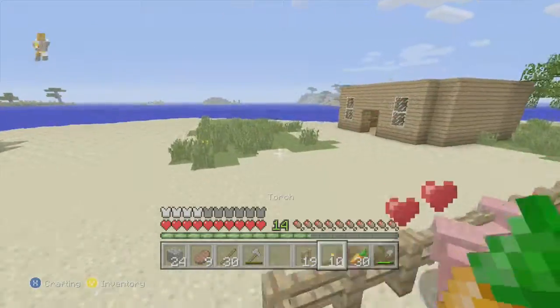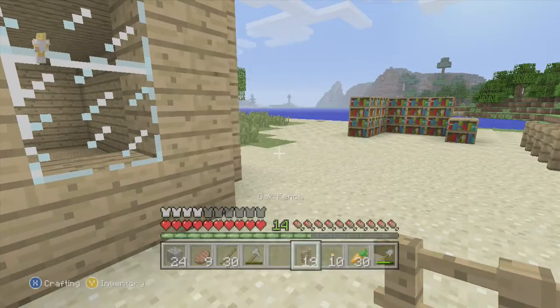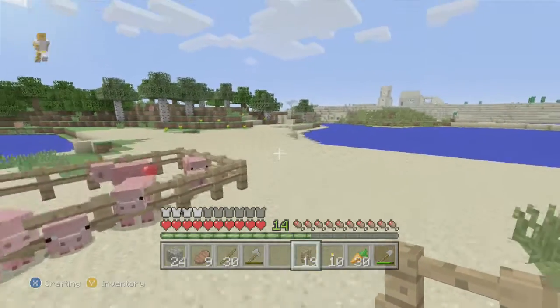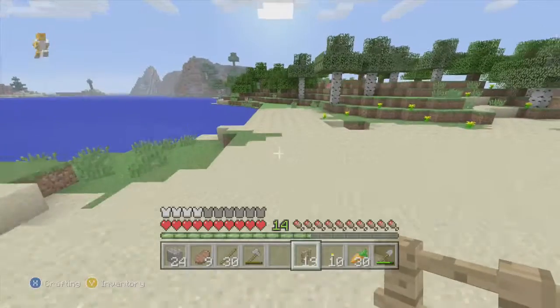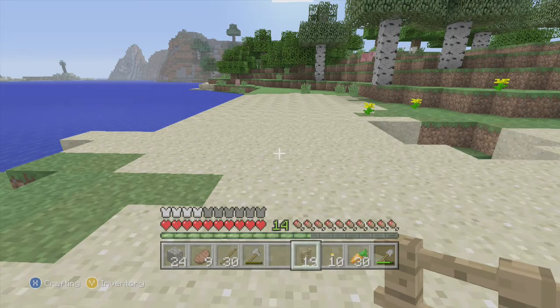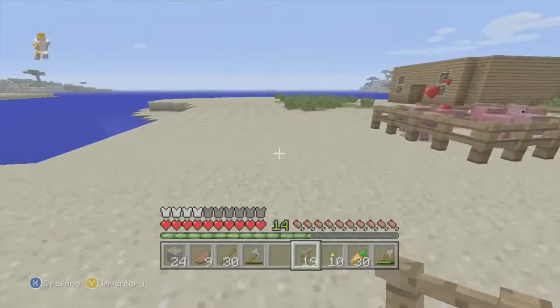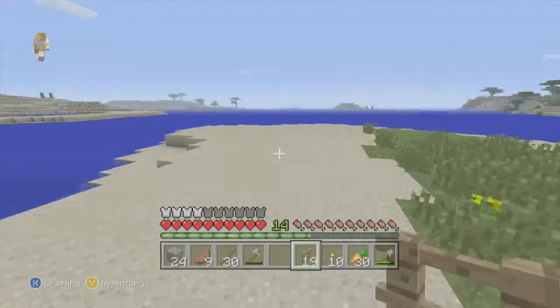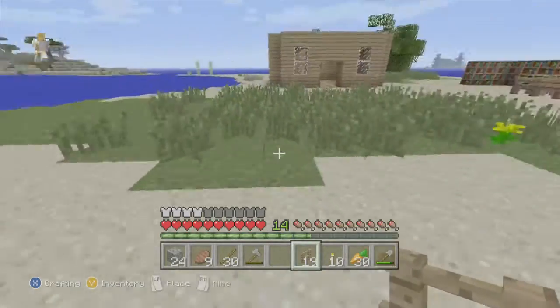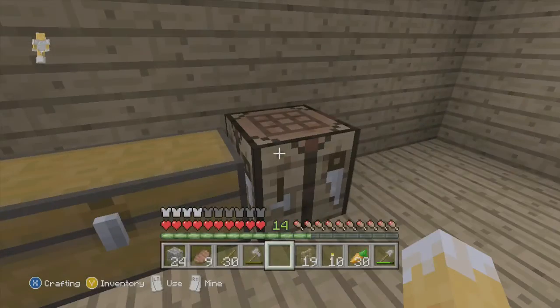What we need to do now is make a cow farm, so we're over here. I don't know where to make it to be honest. I'll make it about there. I need to make a few fences and a gate as well.